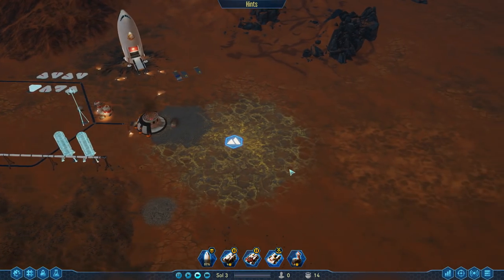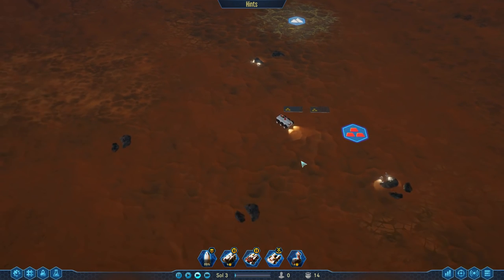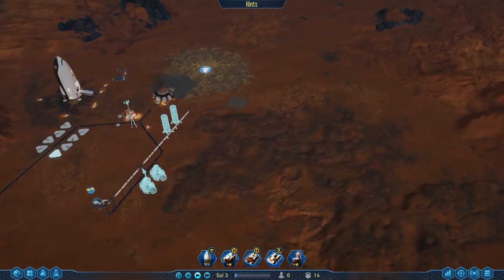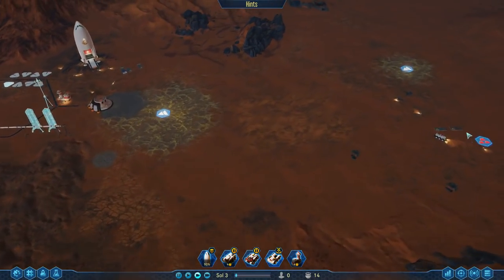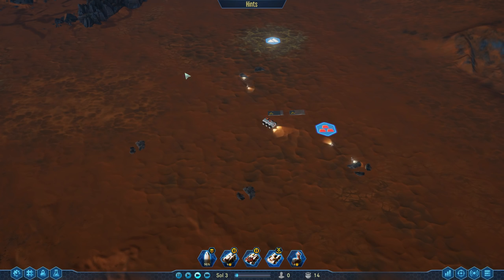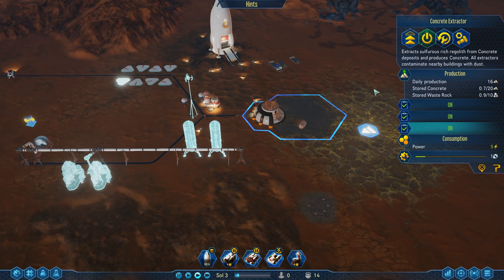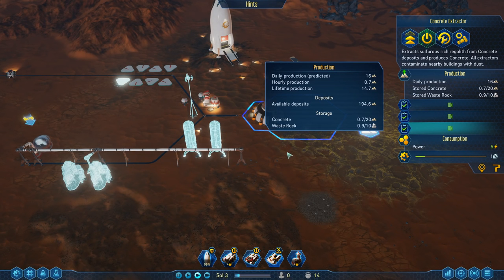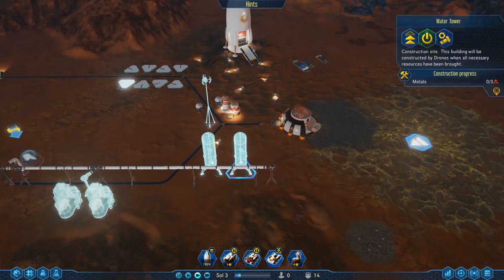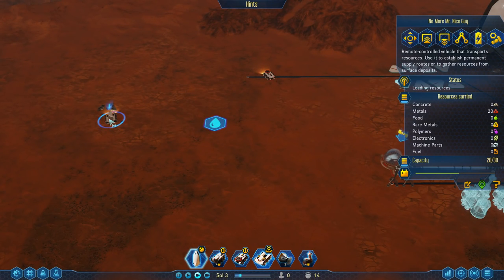We need five metals for that, and metals are not going to be a problem — we've got a huge storage over here. The rover has more than enough power, plus we're getting more metals. The main reason we're sending this rover over here is: A, collect all this metal, and B, clear this area so we can use it for later. There's still a decent amount of deposits available. We cannot build this because we do not have enough metals in this part of the colony — it's a good thing we've got this rover.